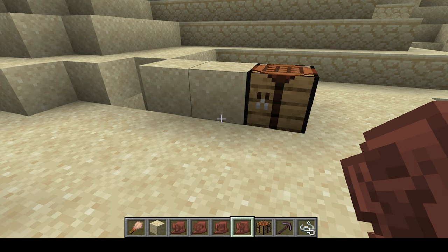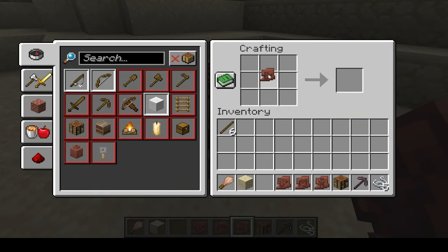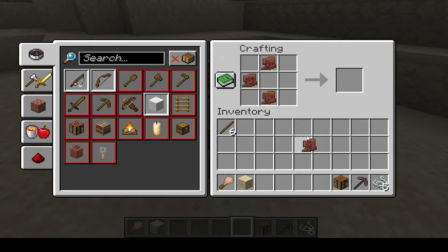These can be crafted into decorated pots by placing all four together — one on top, one on the bottom, one on the left, and one on the right — and you can create a decorated pot.